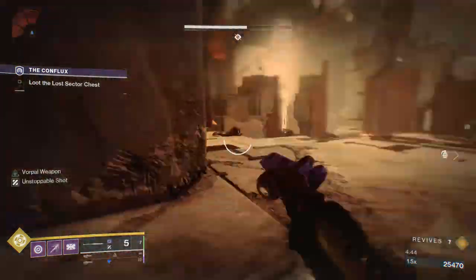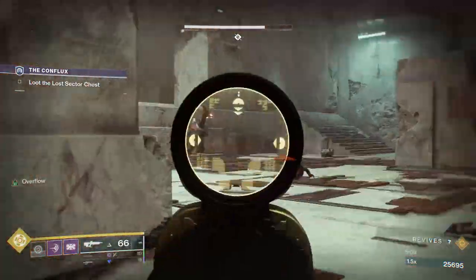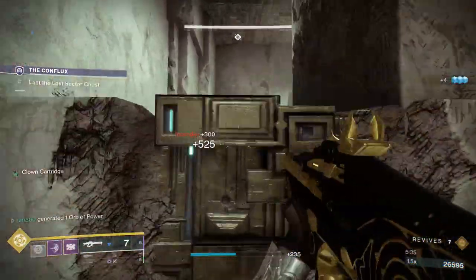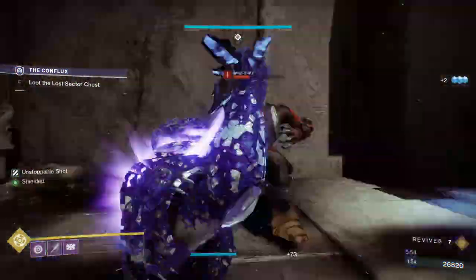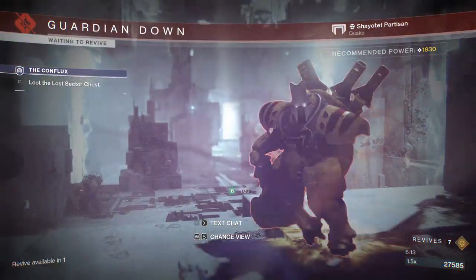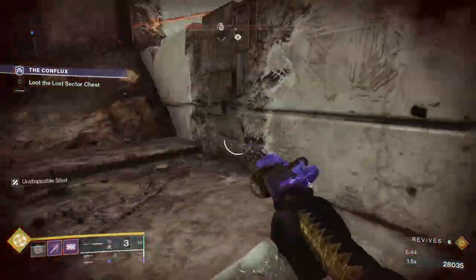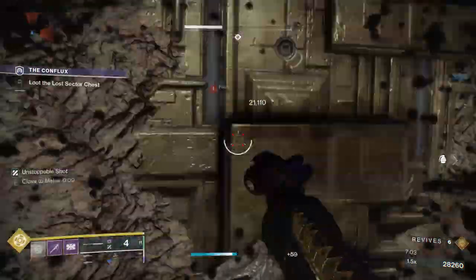Now we're going to start shooting down the boss with the linear fusion — very simple. This is why we're running the linear: because the boss likes to sit in the back of the map. I'm going to try to deal with these adds a little bit because they're shooting at us while we're dealing with the boss, which is quite annoying. This is part of what makes this Lost Sector so long — these adds just don't stop spawning. That's what makes an otherwise very easy Lost Sector quite long.